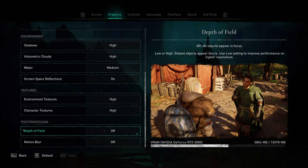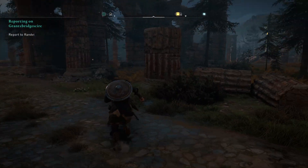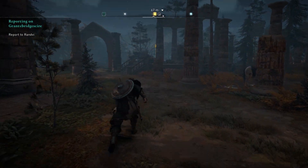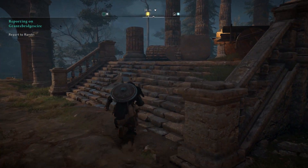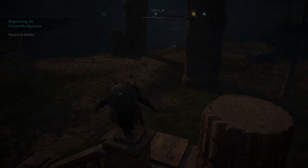Lastly, under Post Processing, both Depth of Field and Motion Blur I have set to off — this is a personal choice as I don't enjoy either in any game I play. You can leave them on, but they do use a little bit of system resources. If you're looking to squeeze what you can out of your hardware, these are good things to turn off as they don't really alter how the game looks. That's it for this Assassin's Creed Valhalla optimization guide — I hope you enjoyed it and learned something to help improve your gaming experience. If you know of any other ways to tweak Windows or the graphics settings, let me know in the comments down below, and as always, thanks for stopping by and I'll chat with you all again really soon.